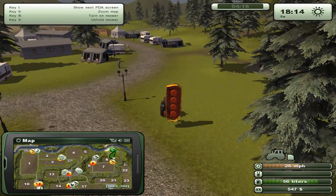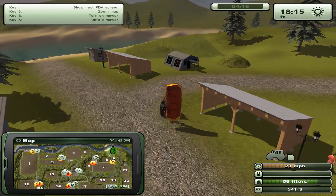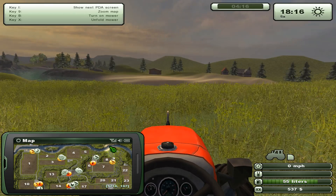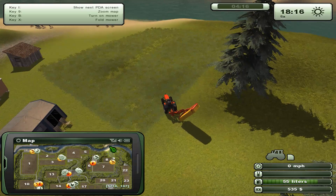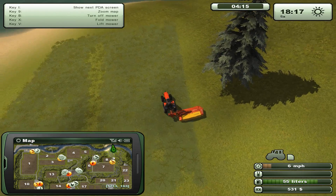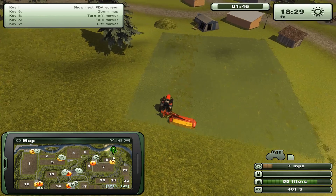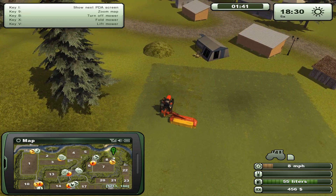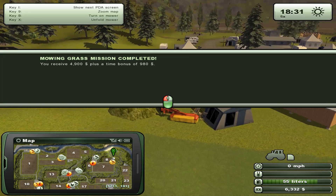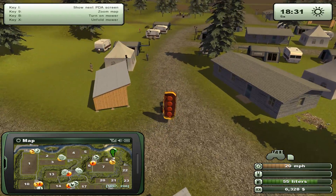Let's get in there — it's back at the same spot again. Last time we had no problem doing it, it's a really nice way to make additional money, almost like a necessity. Here we are, it's the grass patch. Unfold mower, turn on mower, let's do it. I assume this will be the last line we have to take care of, and we should be able to complete this task. Six thousand dollars again — awesome! That will keep us going.